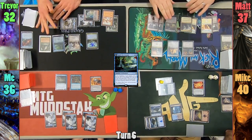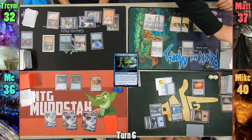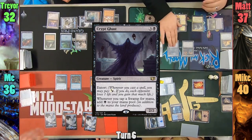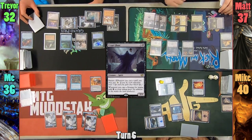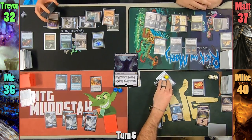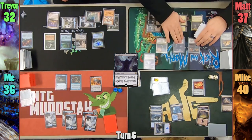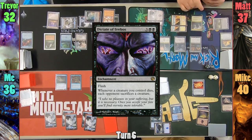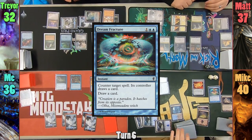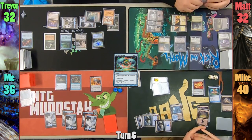Matt plays a Swamp and sacrifices the Solemn to Phyrexian Tower for 2 black mana. He gets to draw 2 cards from the Solemn dying. Matt then casts a Crypt Cast and doesn't pay 1, letting me draw. Mike draws for turn and swings Drana at Matt. Responding at end of Declare Attackers, Matt flashes in Dictate of Erebos, but Mike counters it with a Dream Fracture. Mike and Matt draw a card, and as I'm narrating after the fact, I realize I've missed a bunch of cards as well.